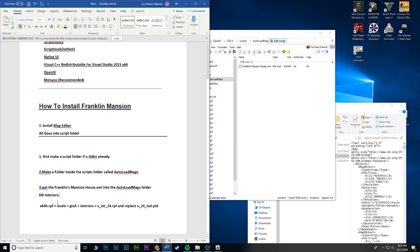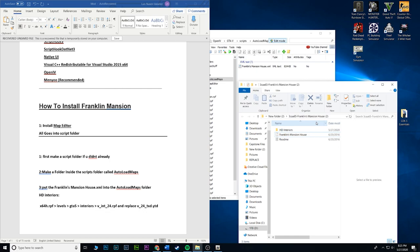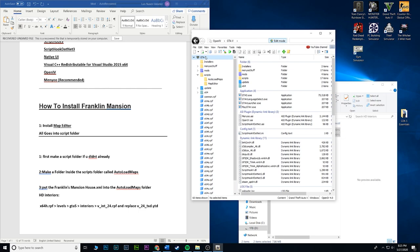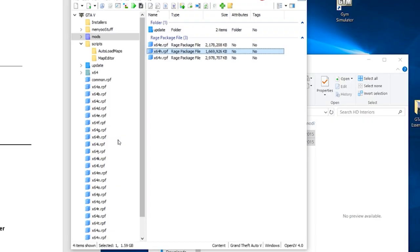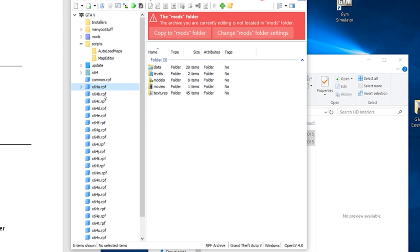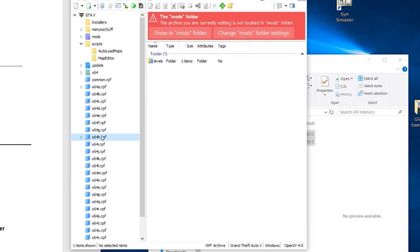Now for the HD interiors, which we do want. Go back to the Franklin's mansion house download, go inside of the HD Interiors folder — you should see two files. Those two files are going to go into a specific location. Go back to the root of GTA5, go inside of Mods, then go to x64h. There are a lot of x64s — A, B, C, D, E, etc. — go to the H.